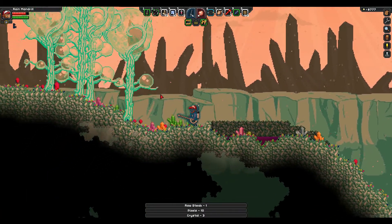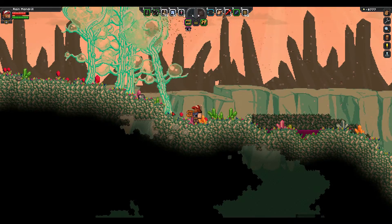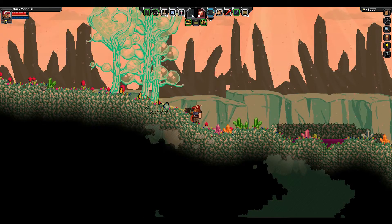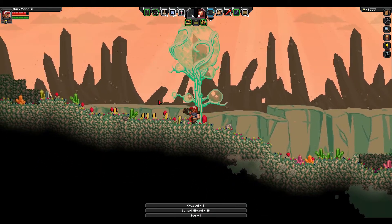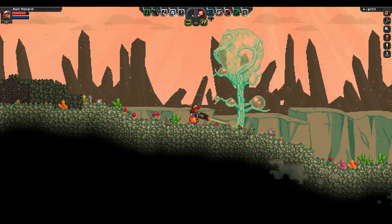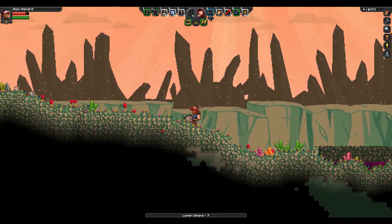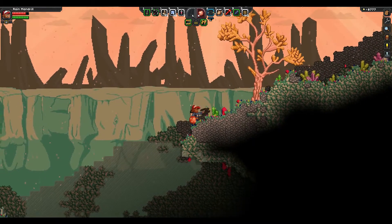I'd like to find a couple more of these crystal areas. I just want to do a test — see how long this takes versus the mining laser. It seems like it takes just about as long as the matter manipulator, but it shoots at a larger range: five or six blocks as opposed to just two, which I guess is nice. We've got a lot of these shards now. You never know what's beyond the horizon — a big hole. All right, back to the ship.